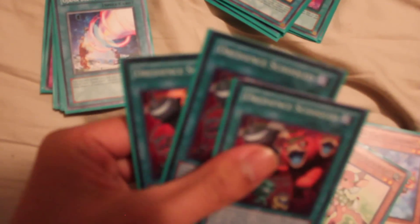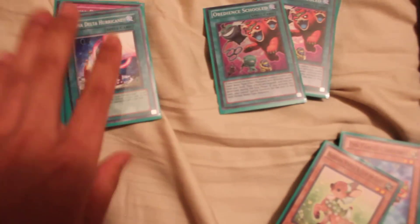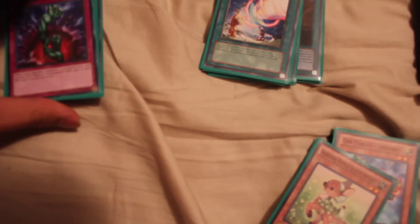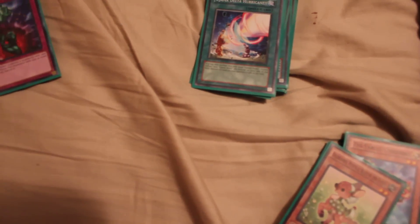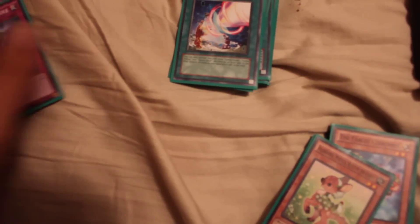Obedience School — it's Obedience School with a beast-core deck, it's just too good not to run, especially with these low-level effect monsters. Hurricane is basically a Heavy Storm and a Raigeki combined, but with the Trio requirement. The Trio is doable and makeable though.